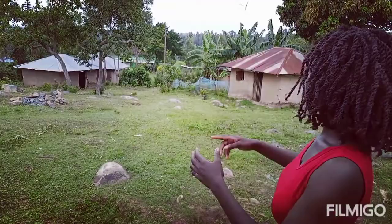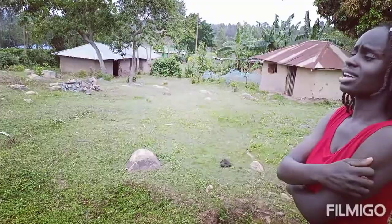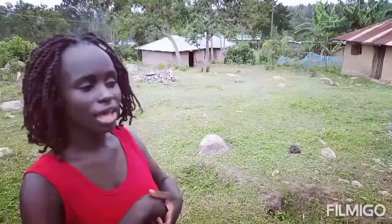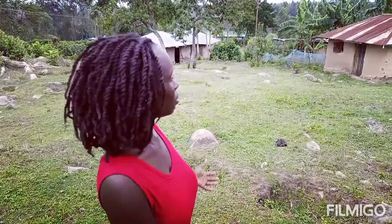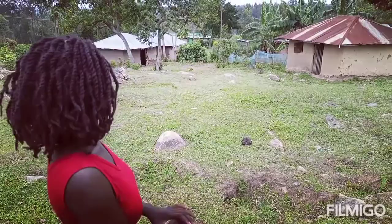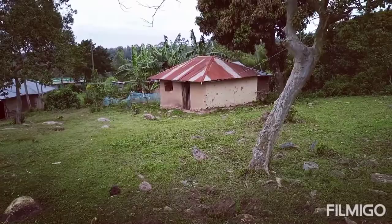The third son actually moved to his own homestead — he has his home behind there. The small houses that sons have before they move to their own homestead are called simba, like 'lion.' This is where they sleep, and when they marry, their wife stays there. The youngest son hasn't built yet — I think he's building his house around that area.